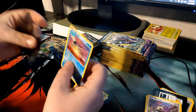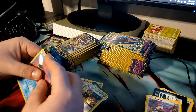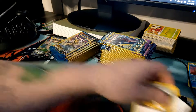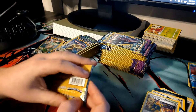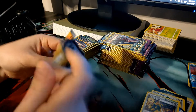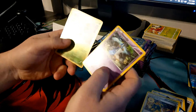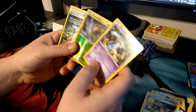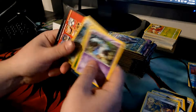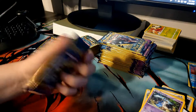We'll go ahead and sleeve that up — got my sleeves ready today. Since the last video we ended up pulling a Mega Charizard, so we got a Suicune. We'll put that right there. With Breakpoint you've got a chance of getting the Skyla full art trainer, which would be nice to get, and a few other big hitter cards. Next pack gave us a reverse holo valley — it's an uncommon but looks pretty cool.